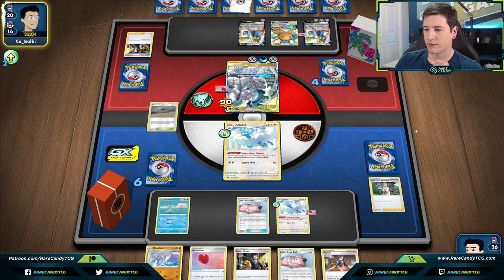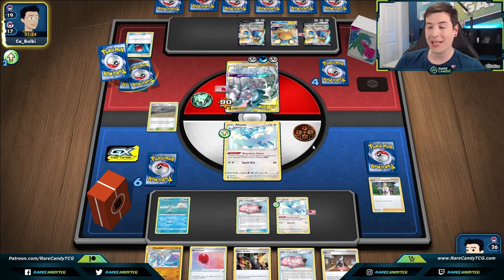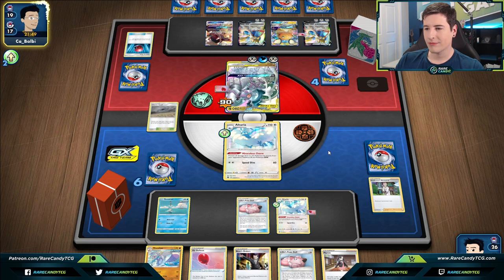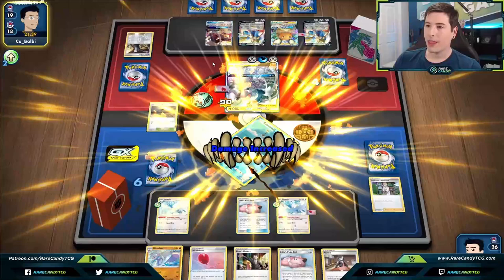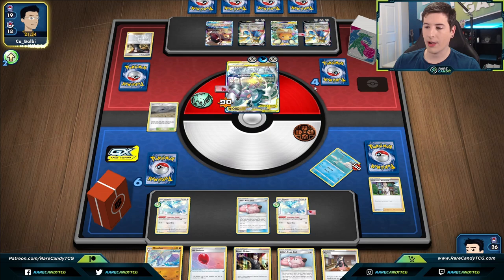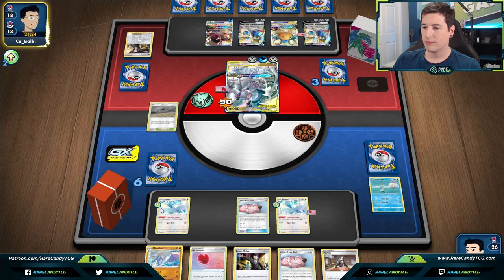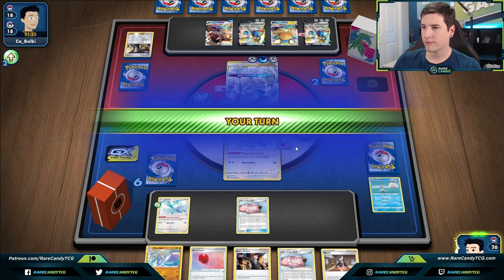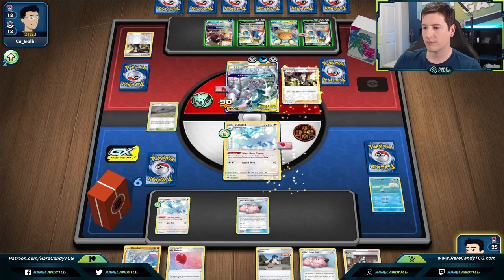Hoping for Mawile this turn — there's the Cherish Ball. This is a good turn for them to bench Mawile since we don't have any basics they can grab from our bench. The game just became a little more winnable! Another question is whether they play two Mawile — a lot of lists do, and that's where things could get sketchy. Their energy count: one through nine. We're just going to stall with the doll in the active — just making it as tough as possible for our opponent to get KOs.